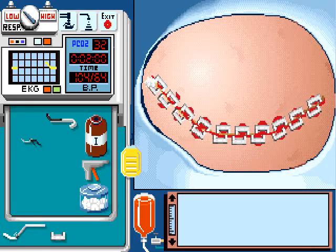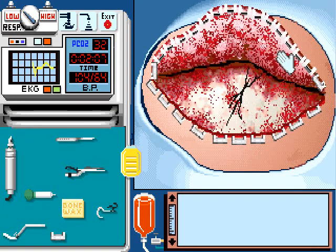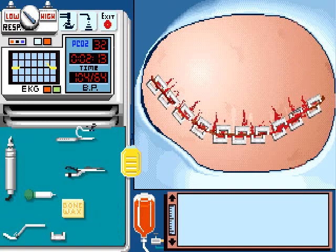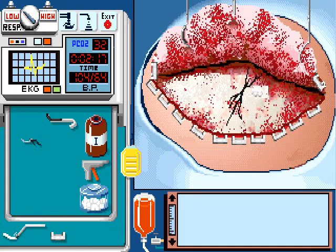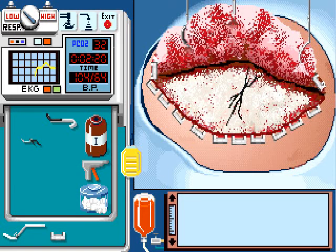This part is optional, but I like to wipe away the bleeders with the cotton swab. And now just click on the scalp to raise it, like so. And there is our skull fracture — that's indicative of the hematoma, which is typically caused by some sort of blunt trauma. Raise that out of the way with the clips. Again, optional, but I like to keep the blood away.